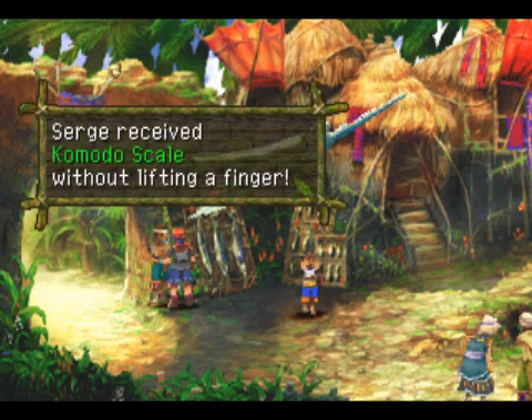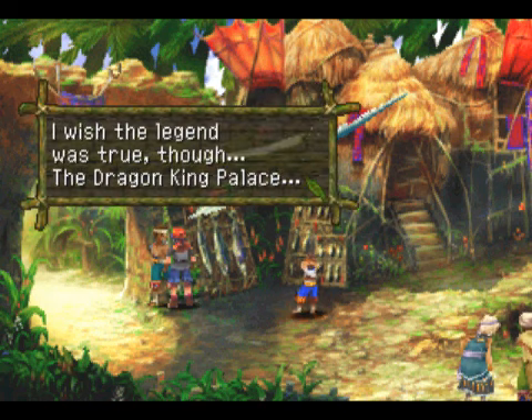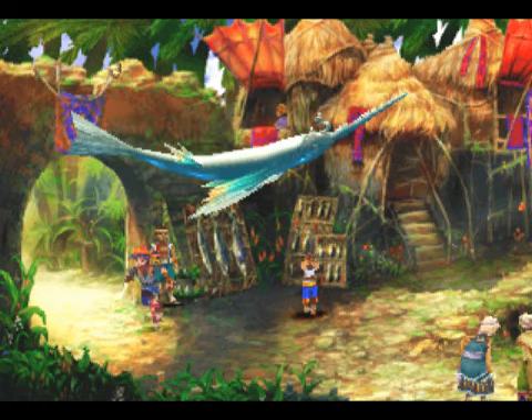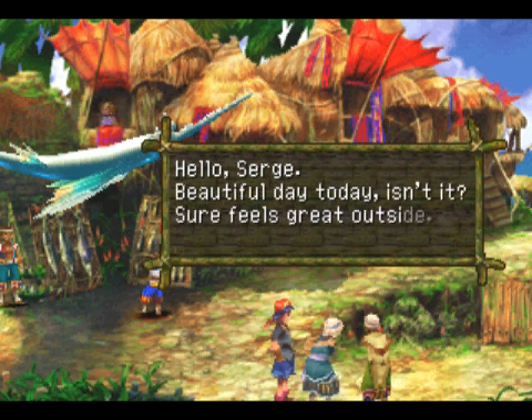What do we get from him? We get a Komodo Scale! That's a key item that we can use. Well, too bad, I guess. Let's talk to some more people around here before going to some other parts of the village.